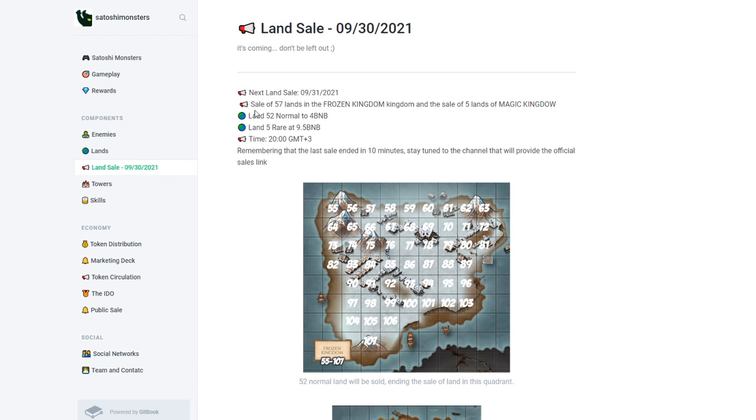This land sale will be available in the next three days. The next land sale is on September 31, 2021, and there are only 57 lands in the Frozen Kingdom and 5 lands in the Magic Kingdom.